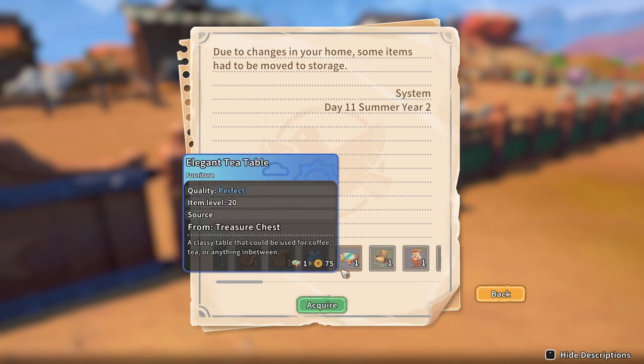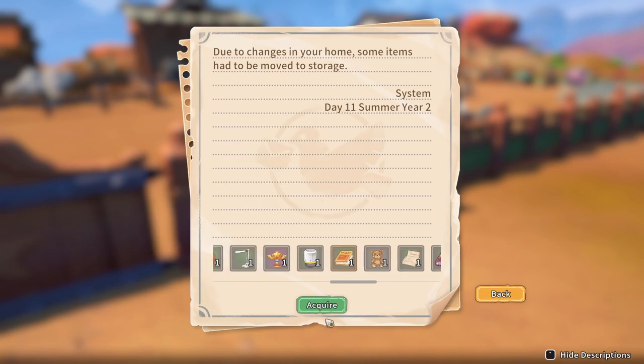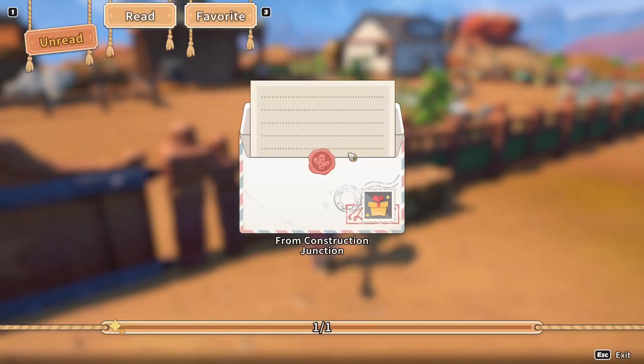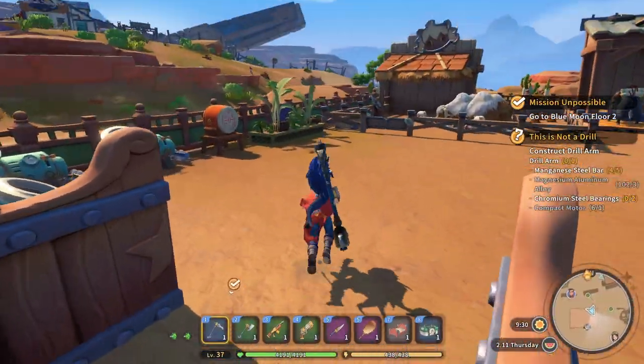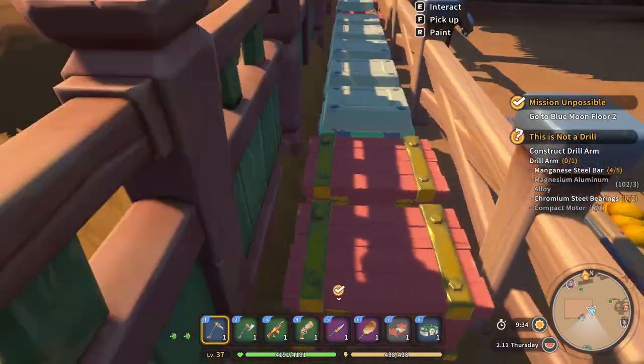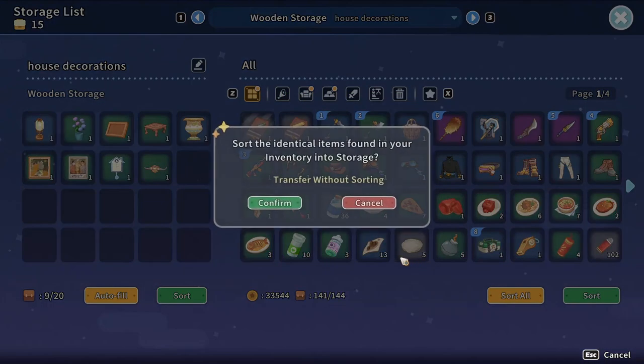From Construction Junction - due to changes in your home, some items had to be moved to storage. Not enough space to take anyway, some will be dropped on the ground. We'll leave all of that crap. Our inventory is absolutely stacked and we don't have enough chests to put everything in - sort all.